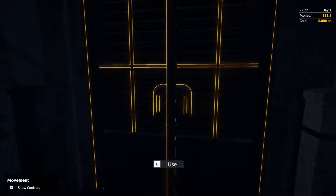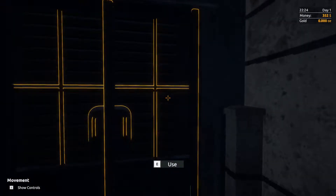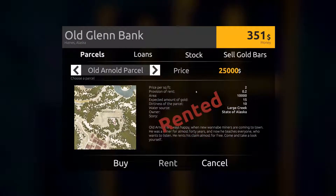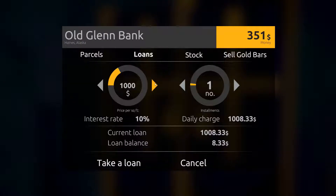Technically time-wise it would have been easier to do it at the blacksmith, but you get more money this way. Now, the pricing over here is a bit expensive. I'll do 15 installments — that brings it down to $71 a day for a $1,000 loan, and I'm going to take that loan.